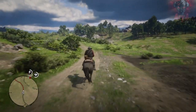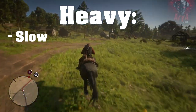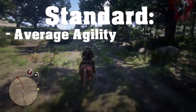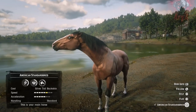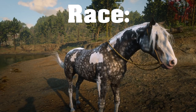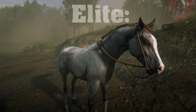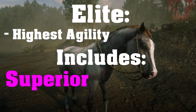The handling types determine how agile the horses are. There are four different handling types: Heavy, which are slow horses including all the Draft Horses; Standard, the most common with average agility, which includes the workhorses, warhorses, and riding horses — with one exception in the Silvertail Buckskin American Standard Bred, which is a racehorse but has a standard handling type; Race Handling, with higher agility, which includes all racehorses excluding the hybrids; and Elite Handling, with the highest agility, which includes the Superior Horses of the Arabian breed.